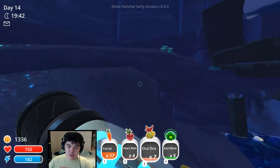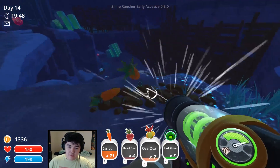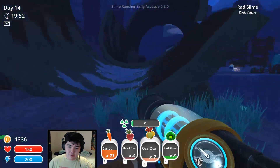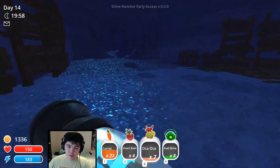Oh, up here — we didn't look up here. There are bad slimes somewhere, I can hear them. But we can grab these carrots, which are obviously very important. Grab these rad slimes too. I'm a little lost where we're supposed to be going. There's tar up here, which obviously isn't great.